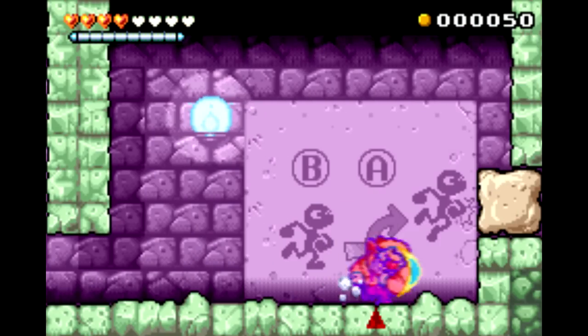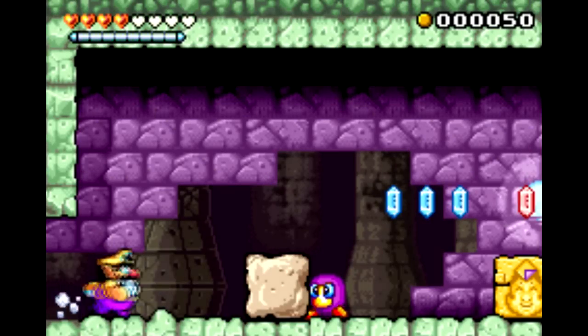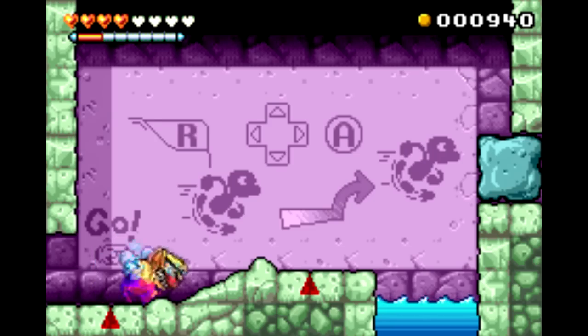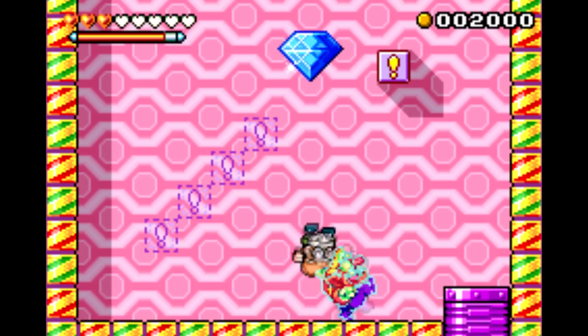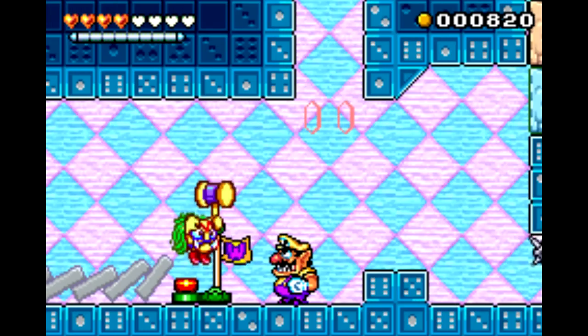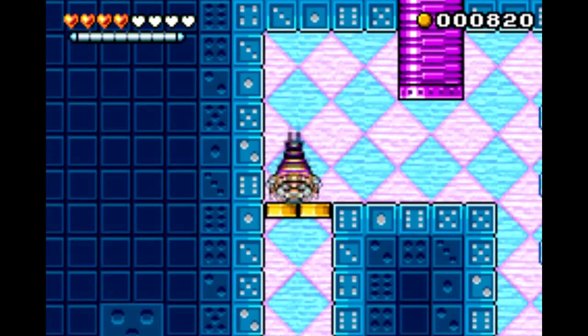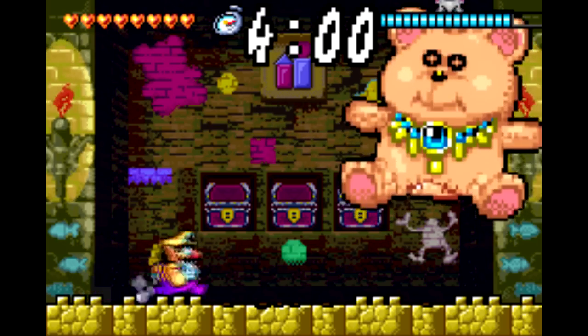Wario Land 4 has the same kind of feel a Mario or Kirby game might have. Wario has a ton of abilities you can take advantage of, like his usual shoulder ram, in addition to a running charge, a butt stomp, and of course he can throw enemies as well. The level design is again up to the task of not only giving Wario plenty of opportunities to make use of these abilities, but to use them in unexpected and creative ways.